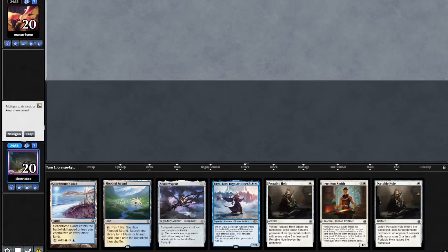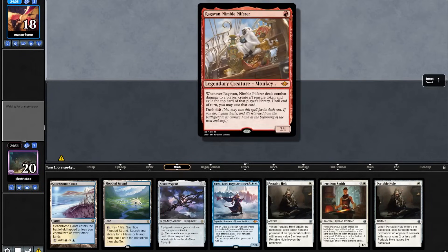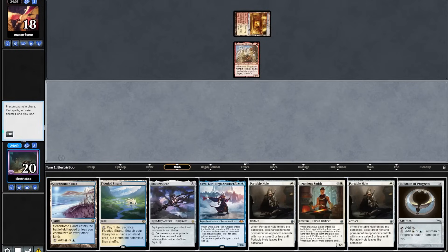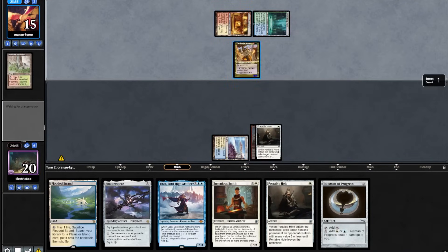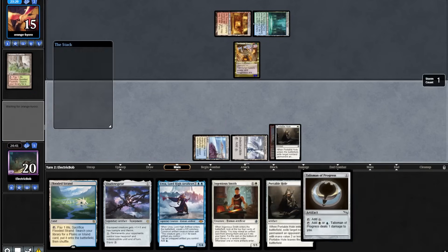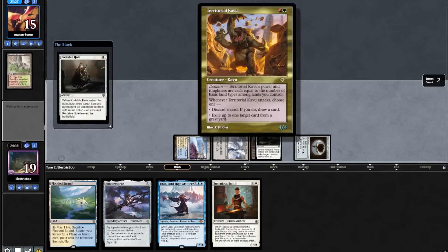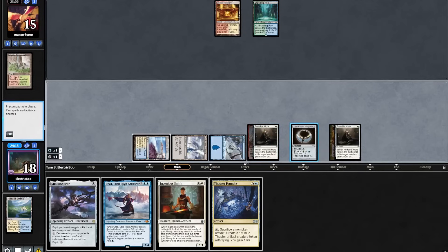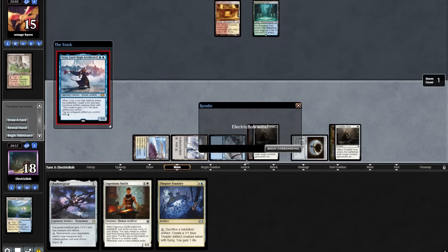Match 2, we're on the draw and starting hand looks quite strong. Opponent goes turn 1 Sacred Foundry into a Ragavan — they're also playing a Zoo deck. We go turn 1 Coast into a Portable Hole. They fetch shock and play out a Kavu. We play a Citadel into a Talisman, then a Portable Hole taking out the Kavu. We play out our Strand then our Urza, and opponent scoops. On to sideboarding.